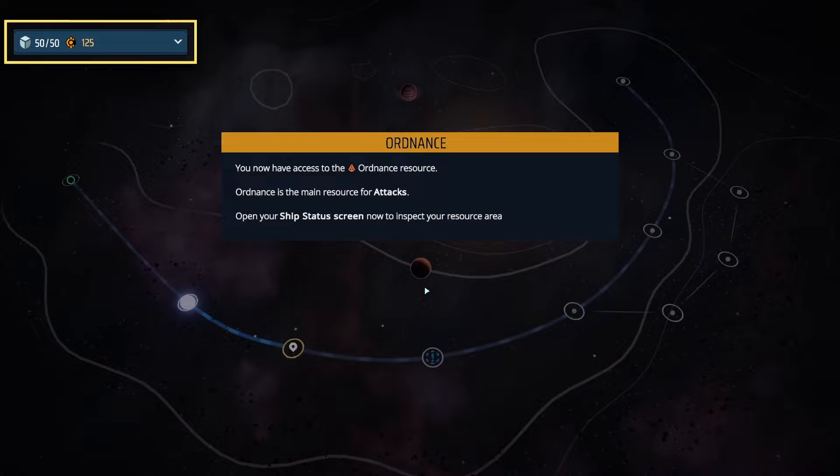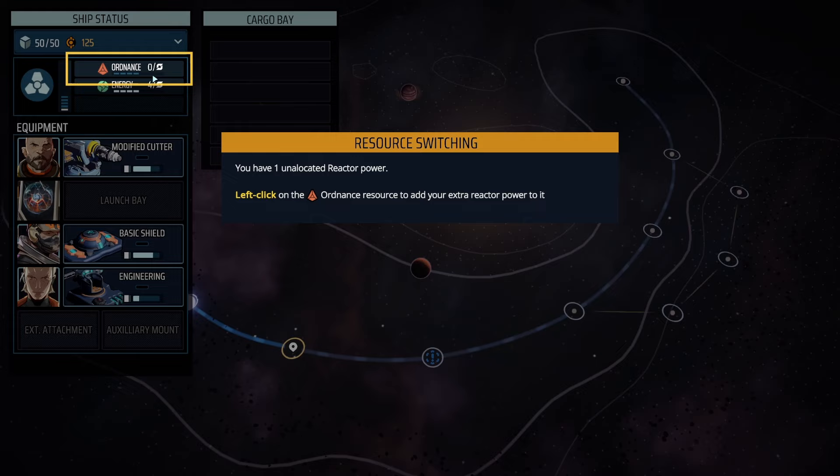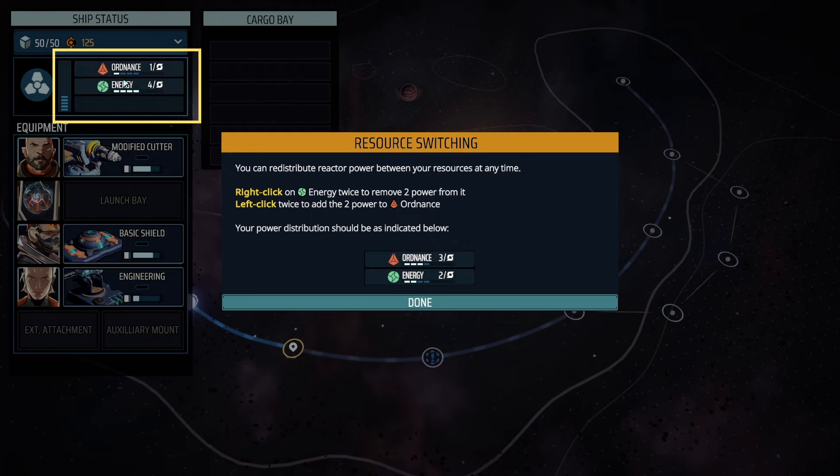Ordnance is a new resource type being introduced. The game is slowly introducing the different resource types. You now have access to the ordnance resource — ordnance is the main resource for attacks. Open your ship's data screen to inspect your resource. One of the things I like about this game is it lets you redirect power — it makes me feel like I'm Scotty on the Starship Enterprise. You can redistribute reactor power between your resources at any time.